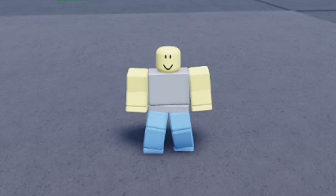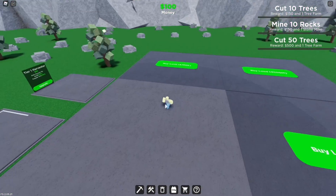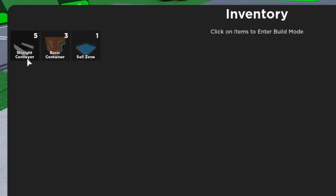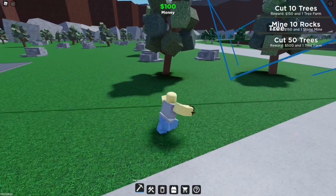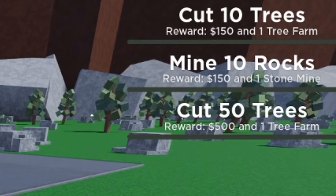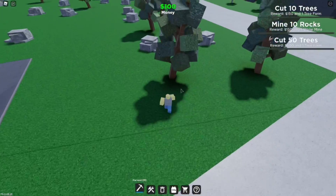Ignore my bald head — I'm on the alt account. As you can see, I have a blank plot with nothing on it, none of the other plots are bought, and I have a hundred dollars. If you click E to open your inventory and scroll down, you'll have five straight conveyors, a basic container, and a sell zone. Ignore all that for now — don't touch it. Look at the top right: cut 10 trees, mine 10 rocks, and cut down 50 trees. These challenges are your main priority when you first join the game with no progress.